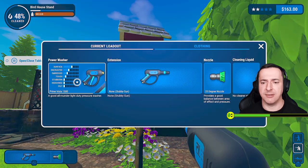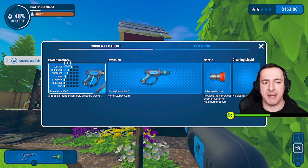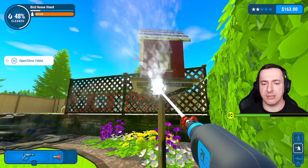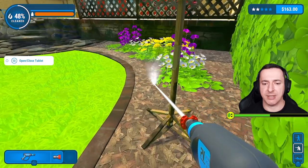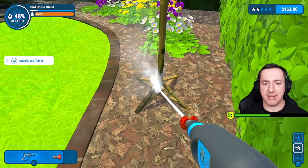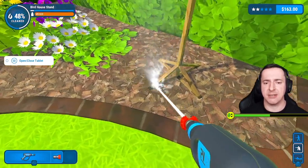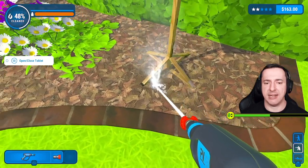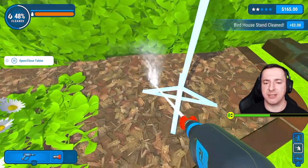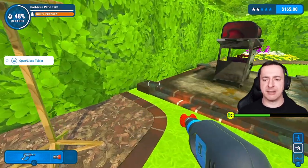I reckon we need to do a nozzle change again — I think we need some serious power here. That looks good — that would be spraying us right in the face. I nearly took out all the daisies there. The daisies appear to be made of lead. I'd quite like it if there was a bit of physics where they puffed around when hit, and maybe you'd be told off if you damaged stuff like that. We have cleaned the birdhouse — beautiful!